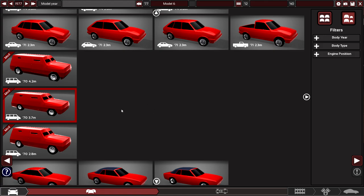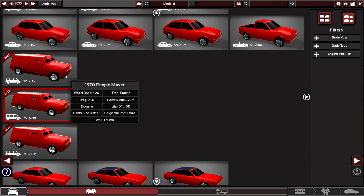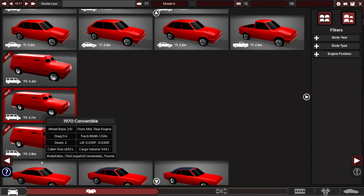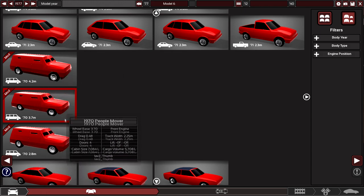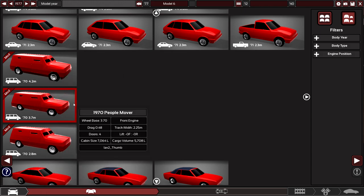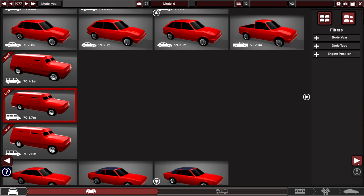Let's get things started. I've got the middle one selected. I don't know the difference between the 420, 370, and 276 wheelbase — I don't know if it's the actual length of the wheelbase because it looks the same. We'll choose the middle one.